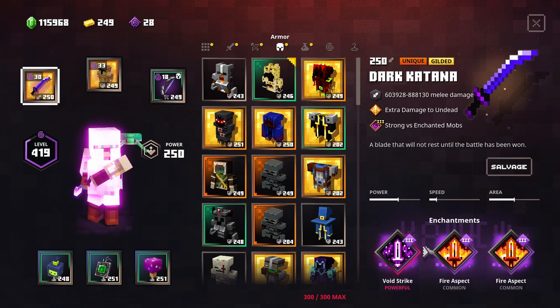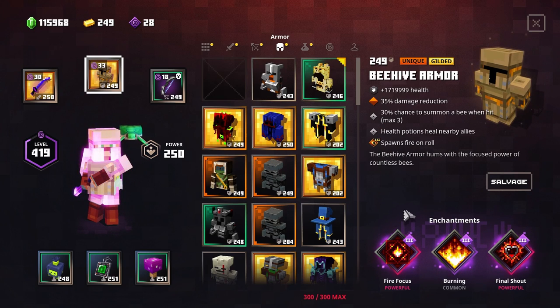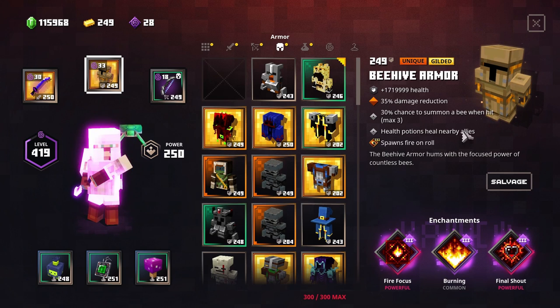The most important enchantments are: Fire Aspect, Void Strike, Fire Focus, and Spawn Trails. The armor is changeable but these core enchantments are essential.